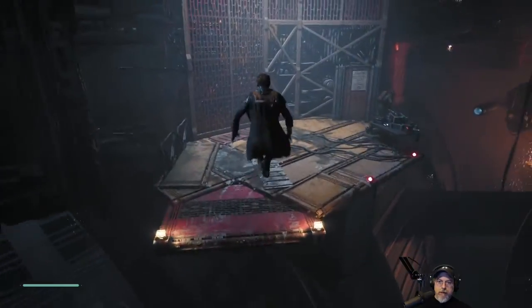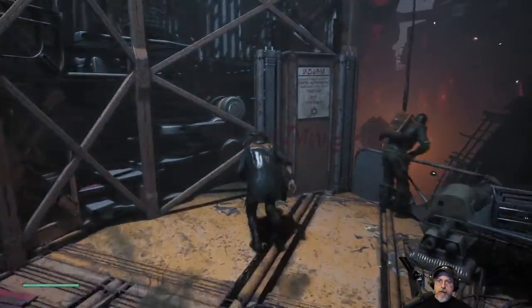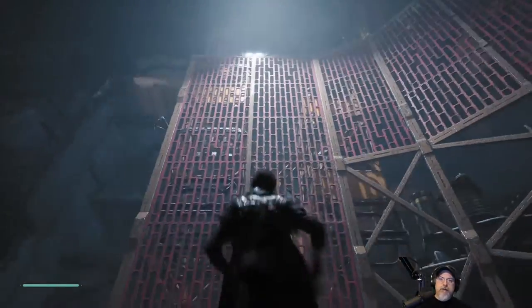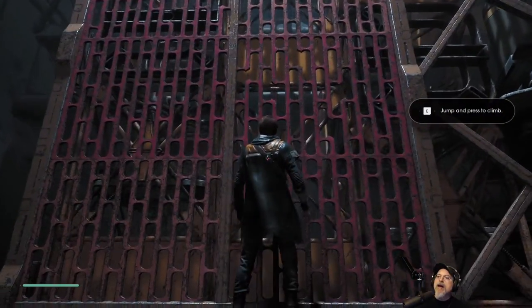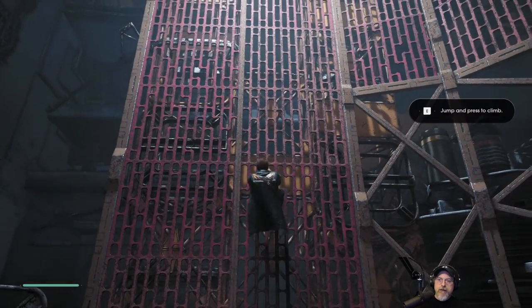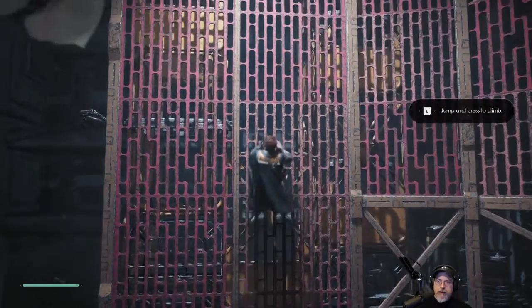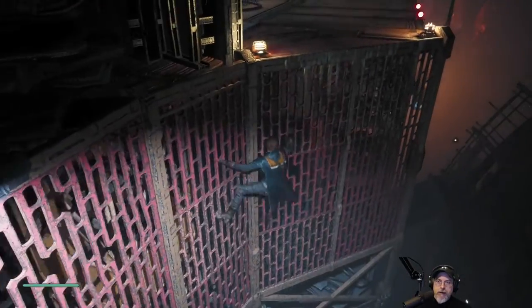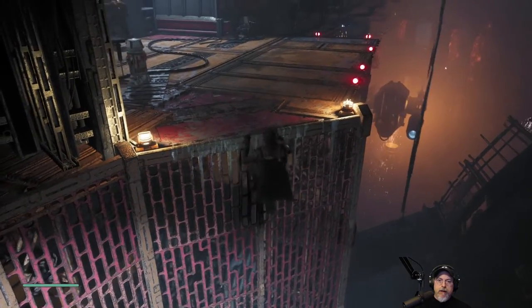'Easy there, just passing through.' So I guess we climb up this. Jump and press E to climb - I don't have to keep my finger on the E key, so that's good. Then I guess we go to the side here and up this way. Nice.